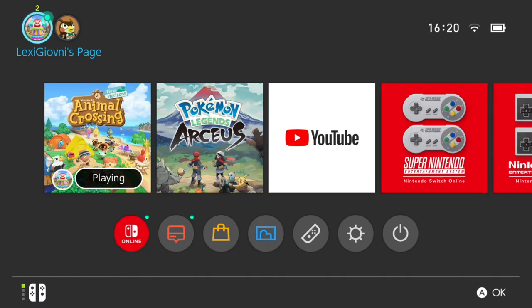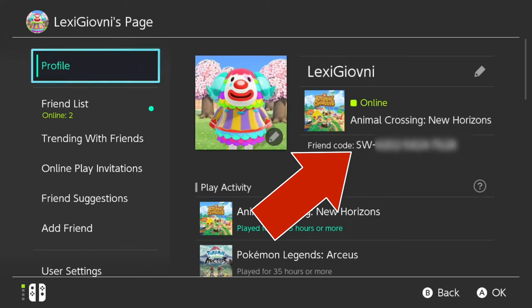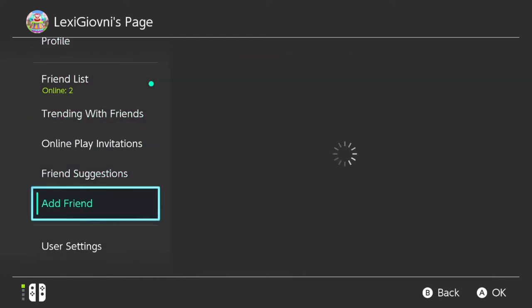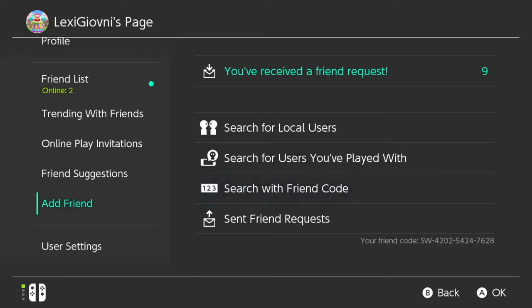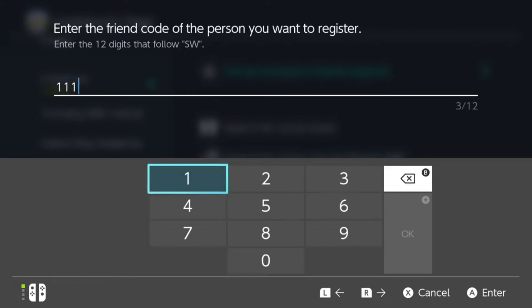The other way to add friends is a little bit more manual, and that's via the friend code. To get your own friend code, you can find it in two spots on the profile screen — one is on the main profile screen, and the other is a more convenient location in the Add a Friend sub-section. Once your potential friend shares their friend code, use the Search with a Friend Code option and enter the code without the leading SW.